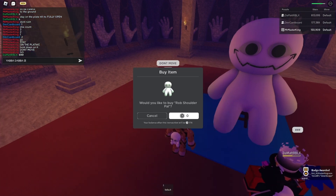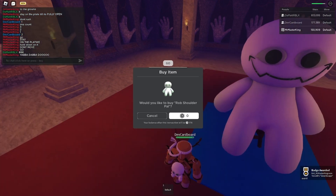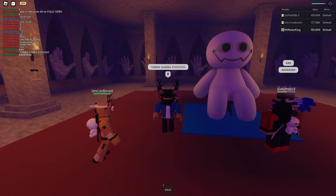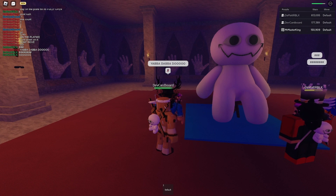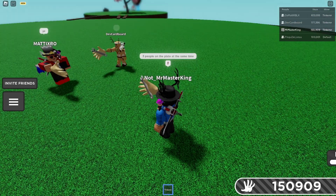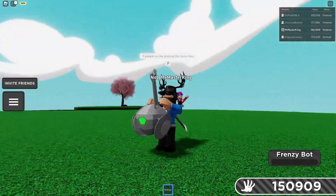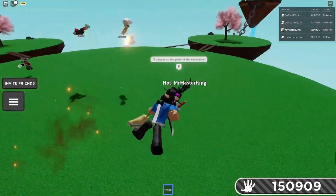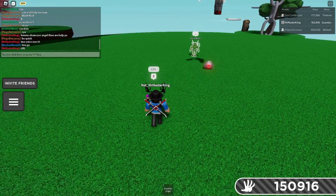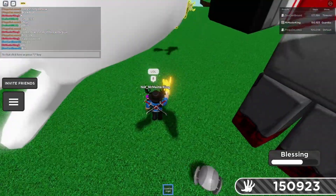Once you open the gate, that's pretty much it — you click the Rob plush and you get the glove and the shoulder pal. There are 100,000 copies, so it's probably going to run out in maybe six hours or so. This right here is the new Tinkerer glove. As you can see, this glove is kind of like Larry but on a budget — it is not as powerful, but it's pretty cool.